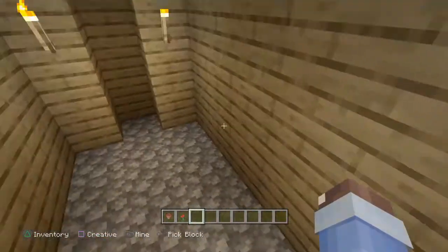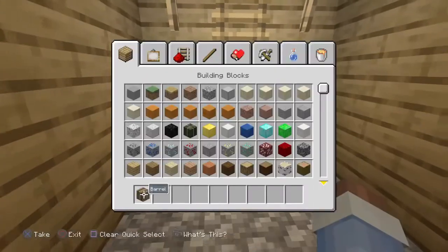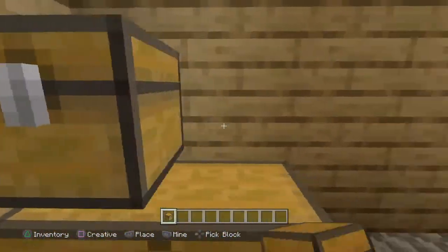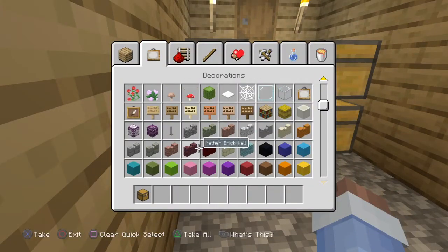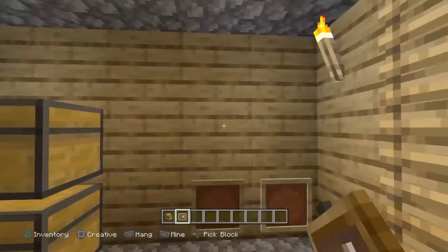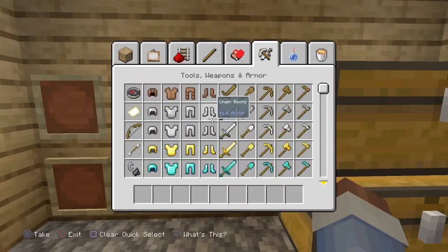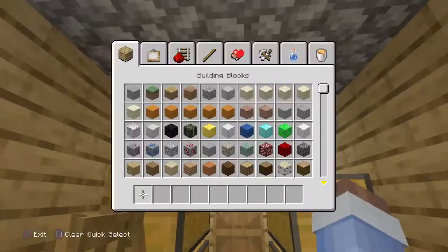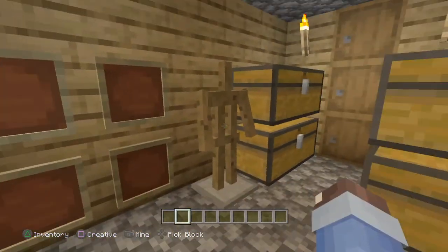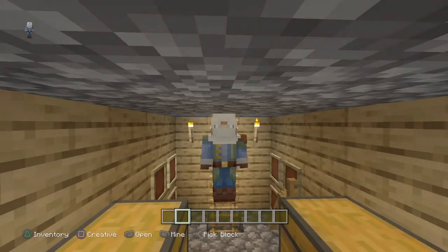Downstairs is where all the storage is going to be. You can make some barrels if you want — just stack them up like that. And then you can put some chests down. You can probably make some item frames for your tools if you want. Then you can put an armor stand here and there. Guys, just a quick disclaimer — you don't have to add this stuff. I'm just showing you what I would add. You don't have to add this if you don't have the materials.